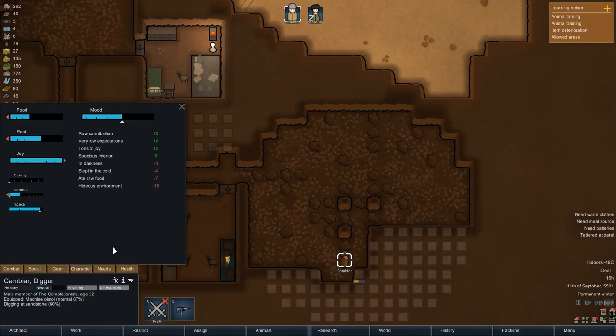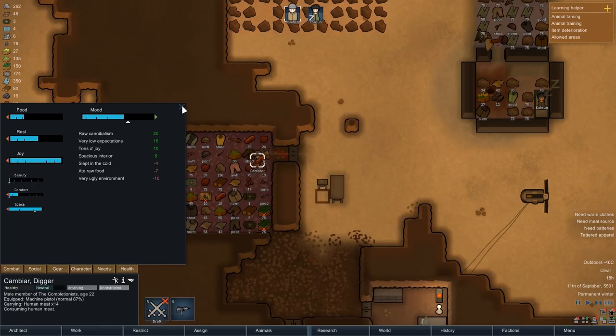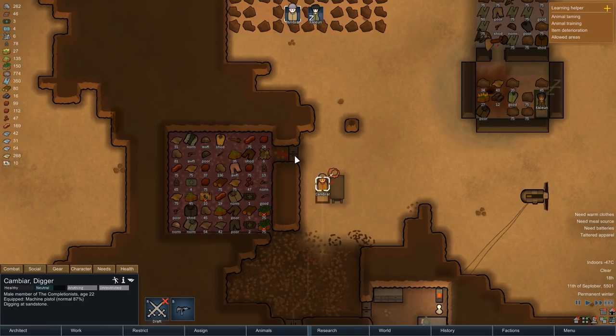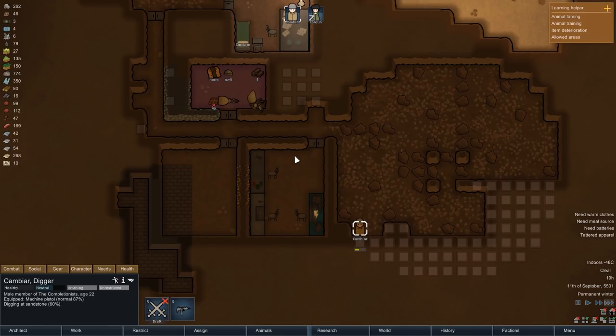While Kambiar is mining, you might wonder why I left those four pillars standing in the middle. It is actually done to prevent the roof from collapsing. In RimWorld, any roof that is overhead mountain can only be six tiles away from a wall, and so since our storage room is 15 tiles wide, we have to leave some kind of structure in the middle to avoid a collapse.